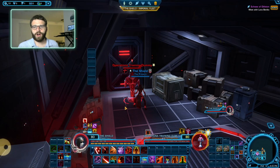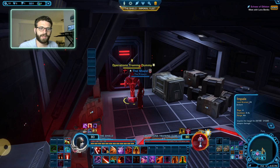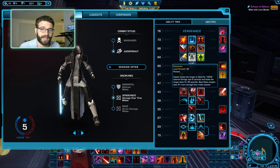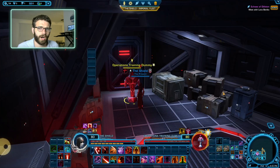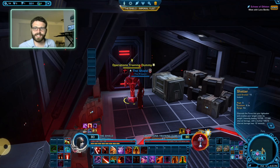Now let's talk about our DoTs — damage over time abilities. We have three of them. First is Impale, which hits the target for about 30k damage and leaves a bleed on the target for about 12,000 damage over six seconds. Our goal is to have Impale off cooldown as often as possible. Additionally, we have Shatter, which does about 15k damage on the initial hit and then 18k over the next 12 seconds — very strong. Shatter is one of our primary DoTs.